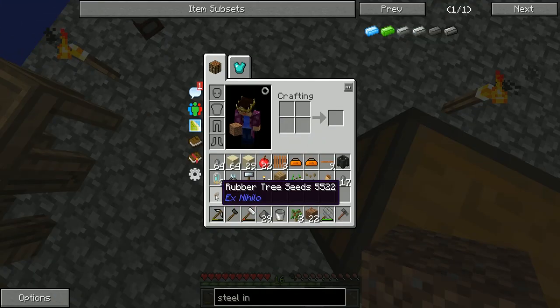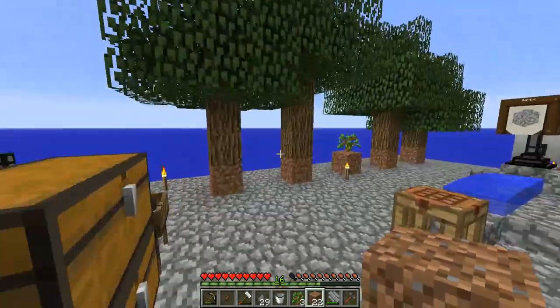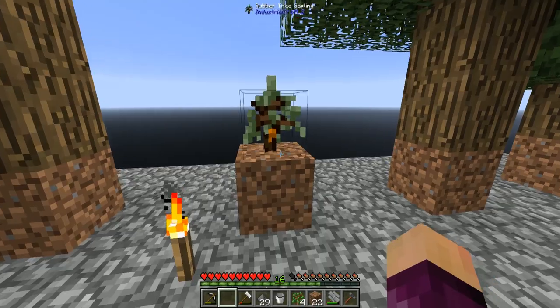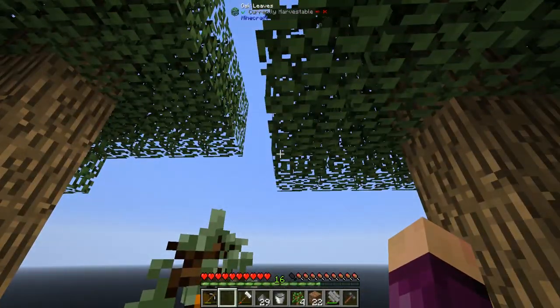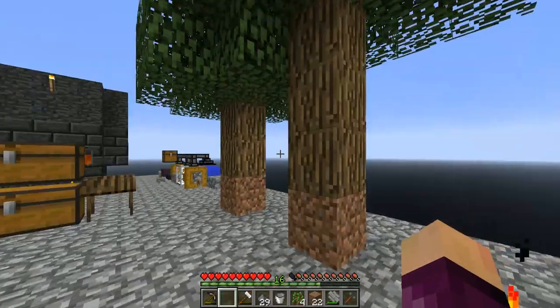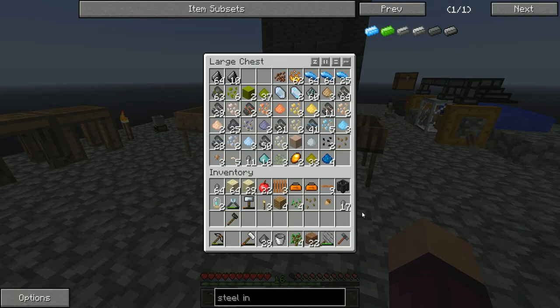A little while later — it took about half the stack of dirt — but we now have a rubber tree seed from Ex Nihilo, which if you right-click onto a piece of dirt becomes a rubber sapling from Industrial Craft 2. I'm going to clear out these trees real quick and get this thing grown. I'm fairly certain we can use normal bone meal on it.